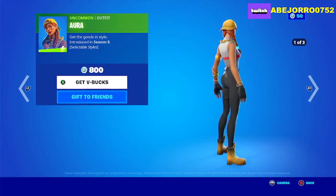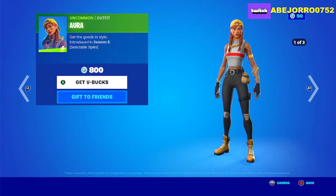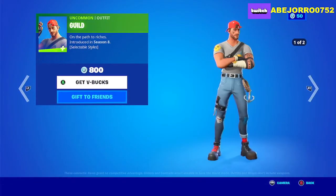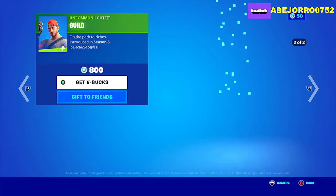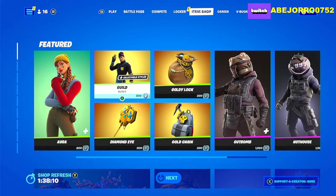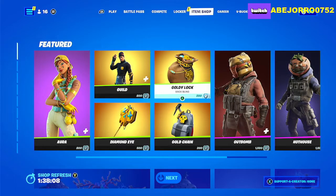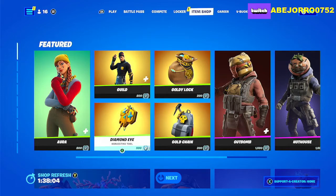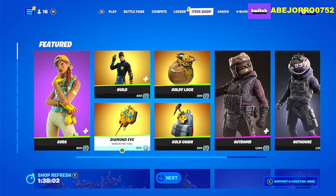The price of Aura is 800 V-Bucks, and the price of Guild is 800 V-Bucks. The back blings are 200 V-Bucks each, and the Diamond Eye Harvesting Tool is 500 V-Bucks.